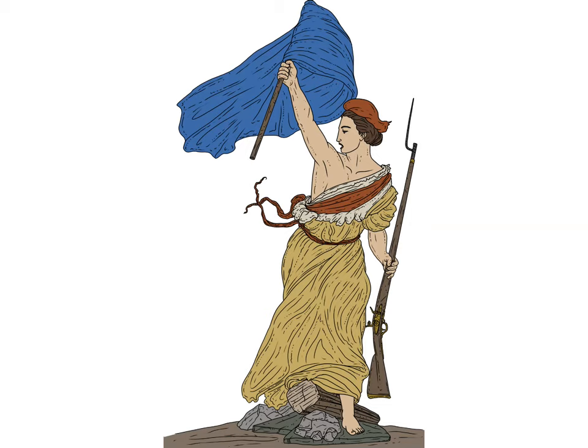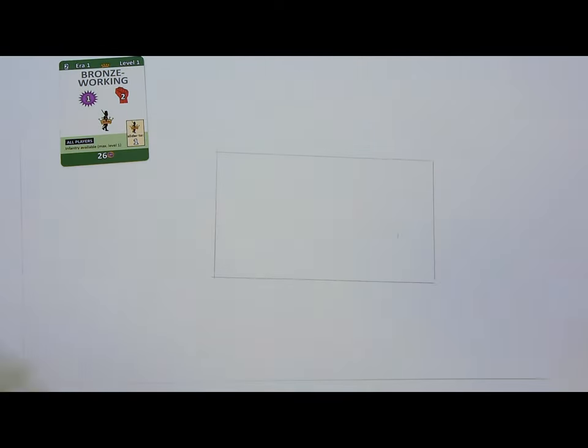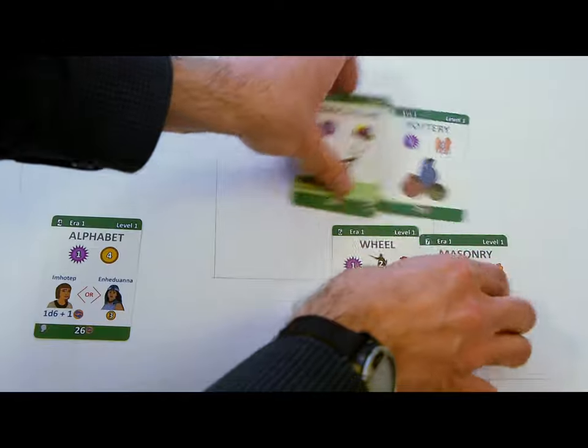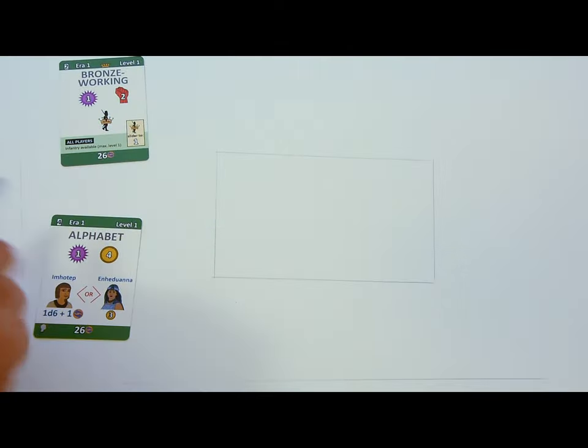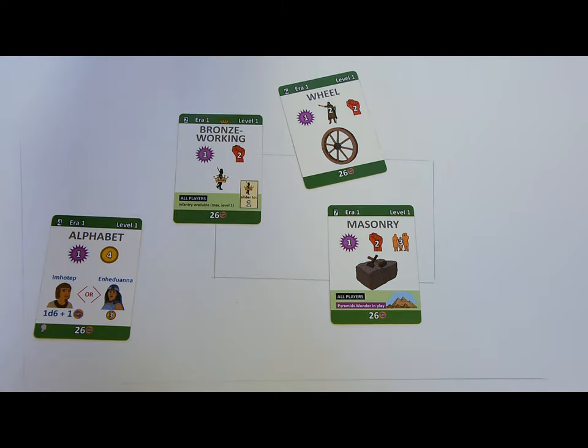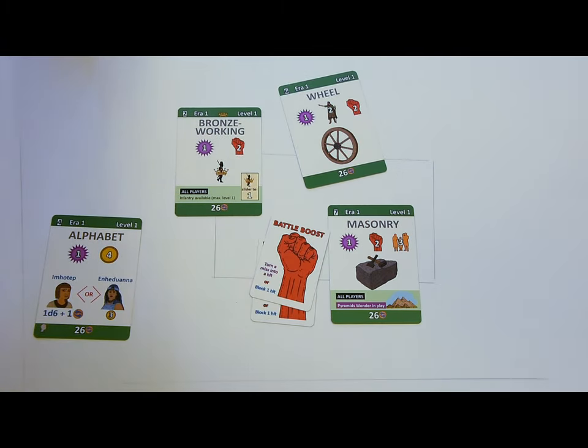Only when starting in the Ancient Era, you assign a starting technology to each player. The general always starts with bronze working. The scientist can pick one technology of her choice from the five remaining level 1 technologies. All the other players receive one random level 1 technology. The technology's effects should be applied immediately. For example, the general would get two battle boosts and the infantry royalty card, which should be set to level 1.